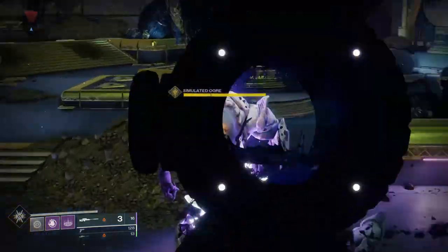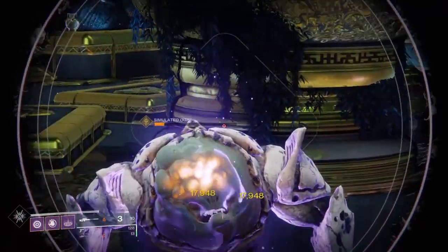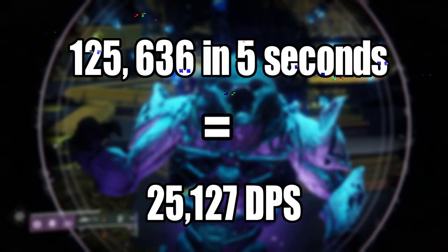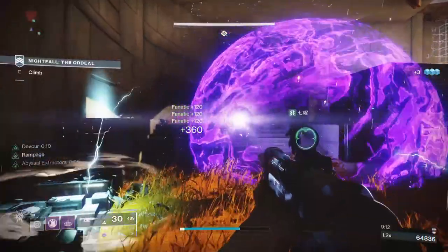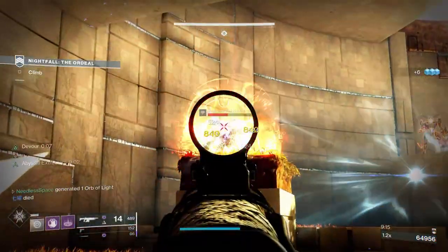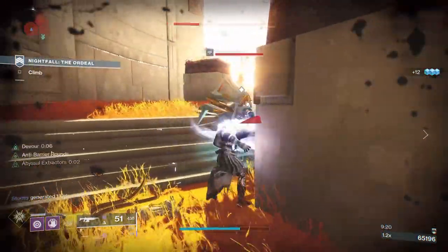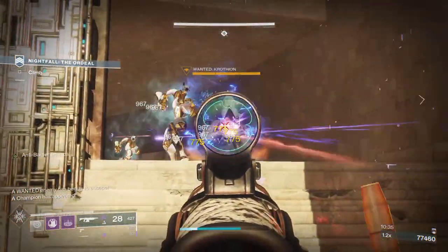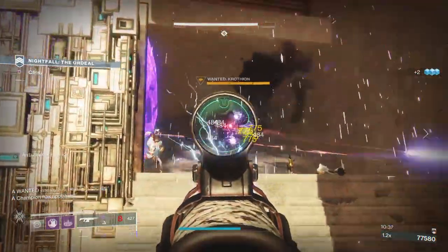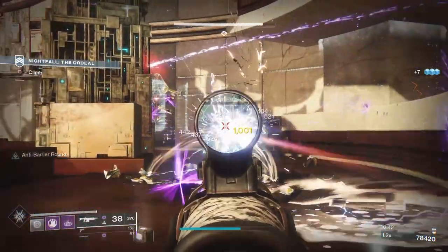I did the same sort of test with Whisper of the Worm, and in five seconds I did 125,636 damage, which equals out to about 25,127 damage per second. To get that kind of DPS with the Aikilos I had to land 10 precision shots back to back, whereas with Whisper I only had to land seven precision shots with much more time in between each shot to get the precision hit. That equals out to about 57% more damage, with plenty of time in between each shot to line up that precision hit.